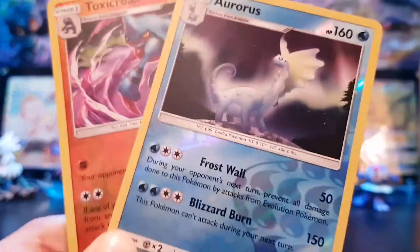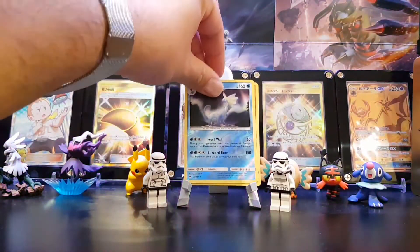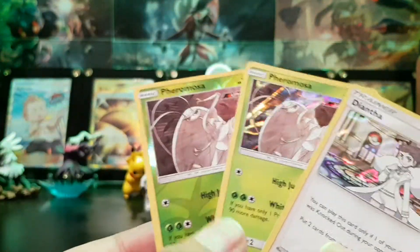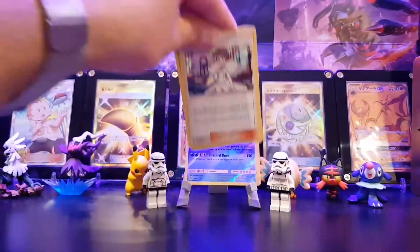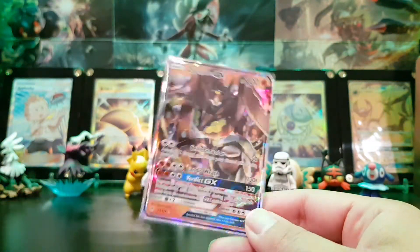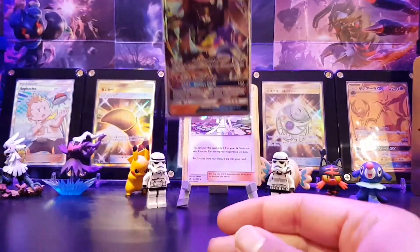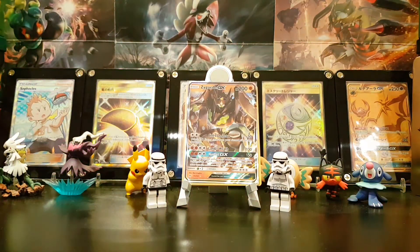We're going to summarise what we pulled guys. Third place — Toxicroak and Aurora reverse holo rares. Second place — Nahal has chosen Pheromosa holo and reverse holo, and Diantha holo. And first place is Zygarde GX, the only GX of this opening. So that means we've got some good stuff coming, hopefully fingers crossed, in the other 24 packs.